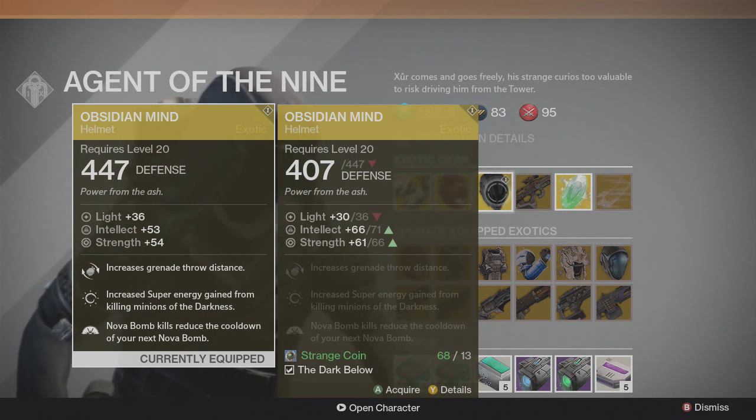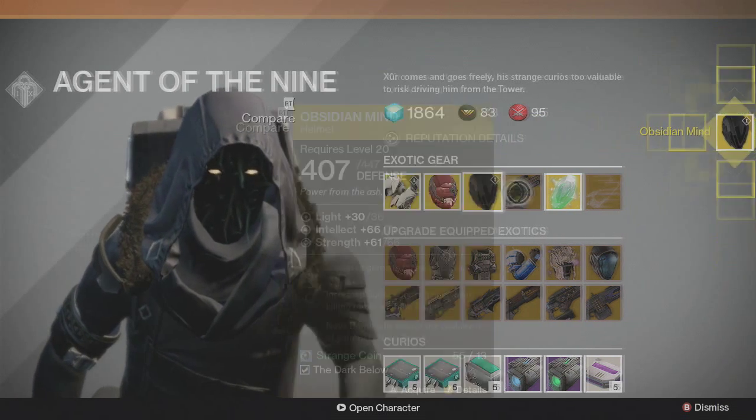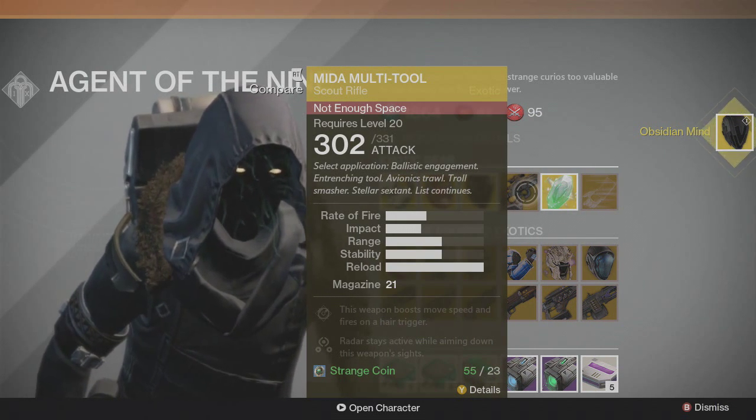For the Warlocks, he has the Obsidian Mind, which I am going to be buying because my current Obsidian Mind has lower stats and the difference is pretty significant. So this week I'm spending Strange Coins on that.